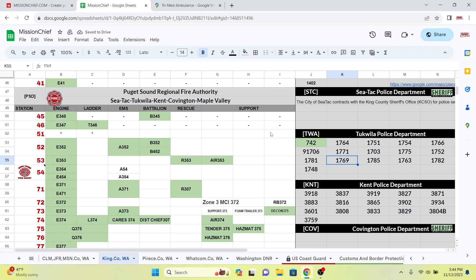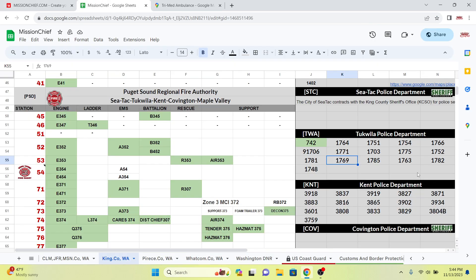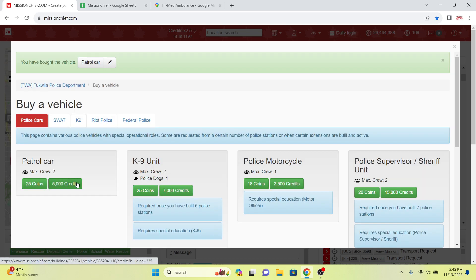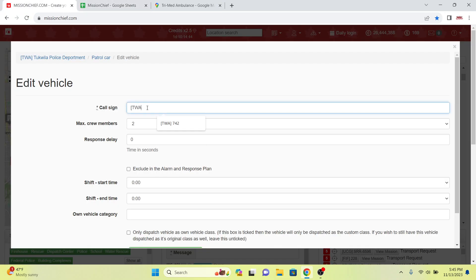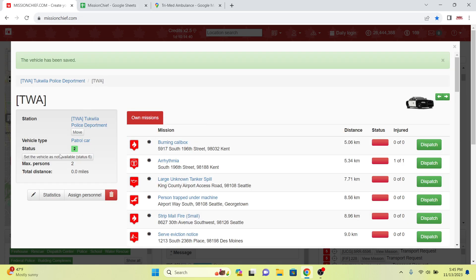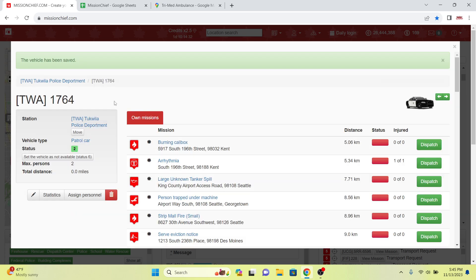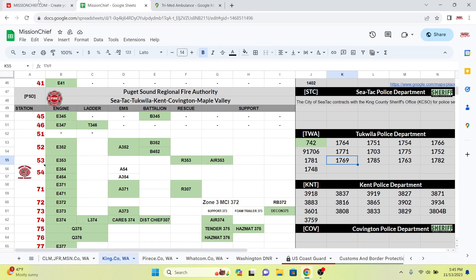The Tukwila Police Department is getting a ton of personnel hired. Once all personnel are hired I'll build all the units, but before that we need to expand the station to a large station because we have over six units. We'll expand to the max, go to the vehicle market, and buy a bunch of police cars. Let's copy TWA in the search bar — we have 1764.